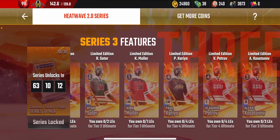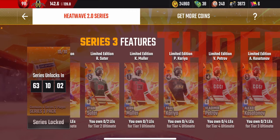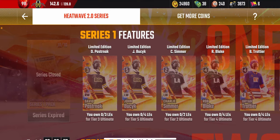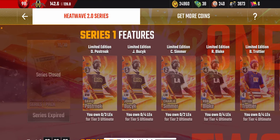The overall of limited edition players maxes out once you reach level 100, which is legend. This also applies to Showdown players and players you buy from bundles in the shop. So if you want the best overall possible, wait until you're legend.